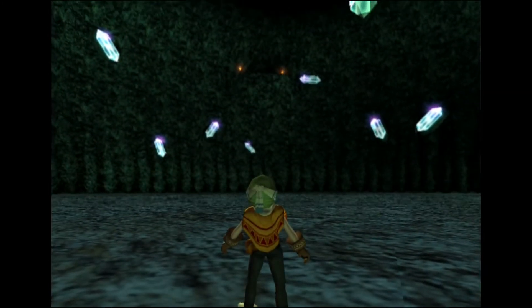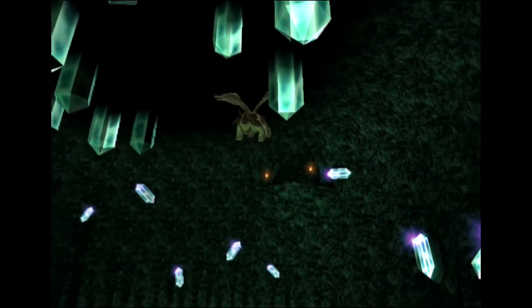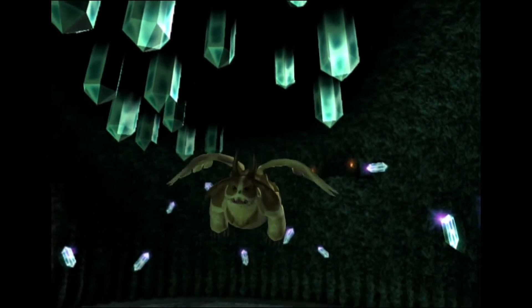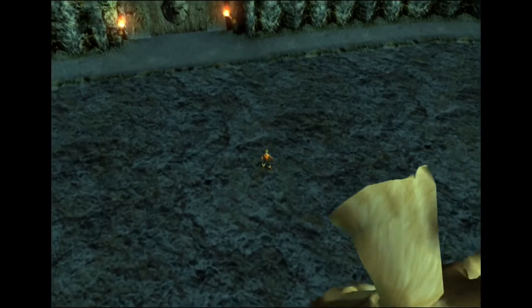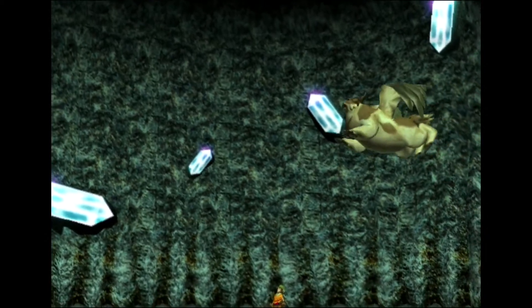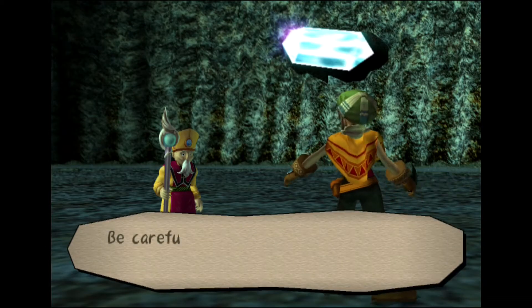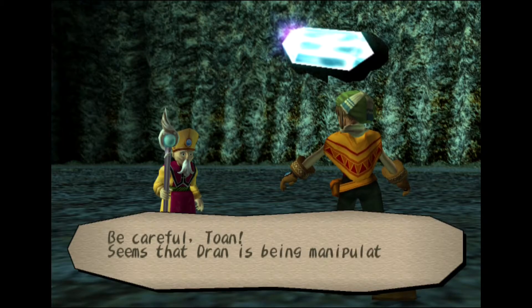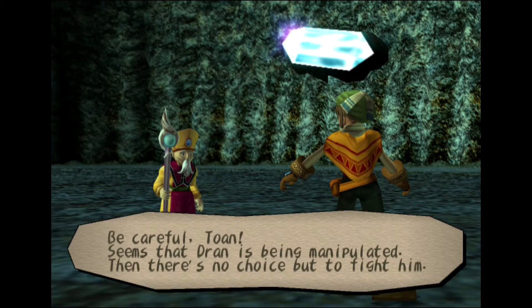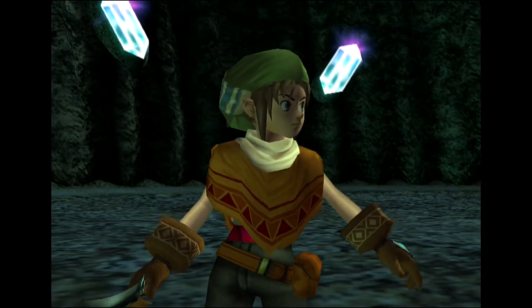Cut scene. I'm assuming that's Dran — I even recognize him from when you start up the game. Toan is riding on top of him. 'Be careful, Toan. Seems that Dran is being manipulated. Then there's no choice but to fight him. Use your power to break the spell.' Divine Beast Dran.